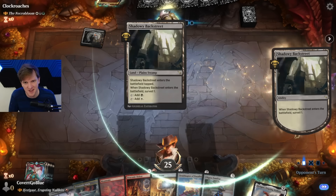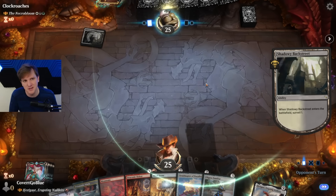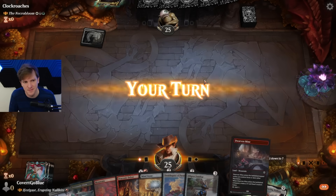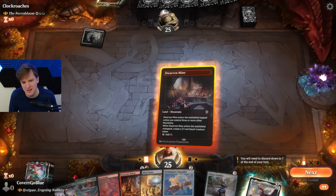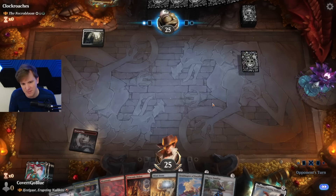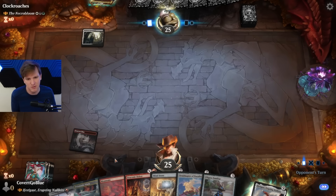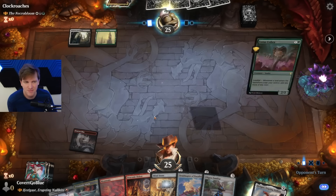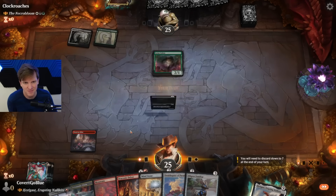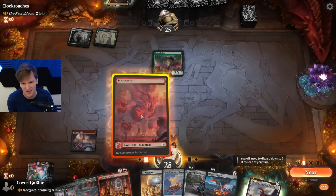Our opponent keeps a six on the play and leads with the Backstreet. Mine off the top — not where you want to see it. We could get it tapped now — I don't think it's worth potentially having a tapped land later on a turn when we really need it, when we could just use it now. The one-one is nice, but unnecessary. This is where being on the draw is very hard.